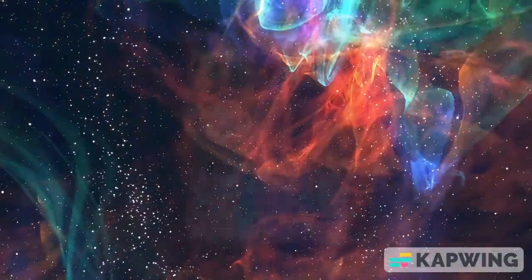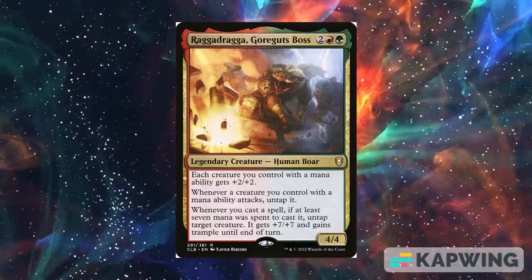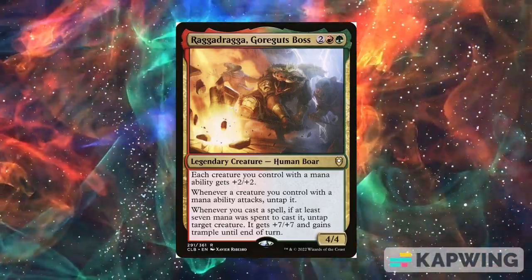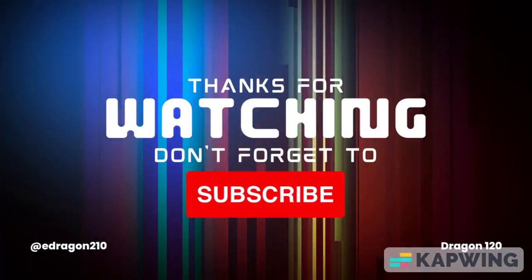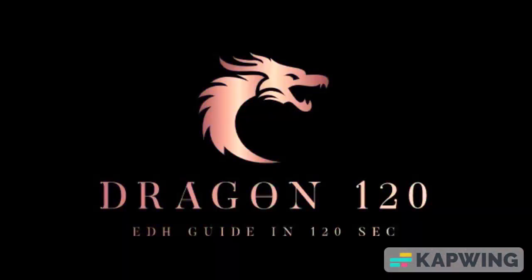Well, that's my take on Raga Draga. The deck is really creature-heavy, but it should be okay as we have enough creature tutors and support in red and green. Elf Ball strategies should also be fun for this deck — but how about you? How would you build it? Let me know in the comments. If you enjoyed this episode, please like, share, and subscribe. From Dragon 120, thank you for watching and have a great day.